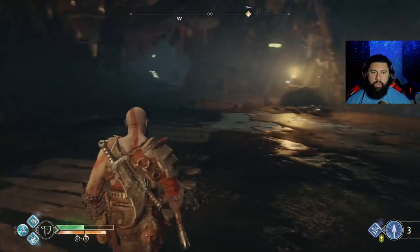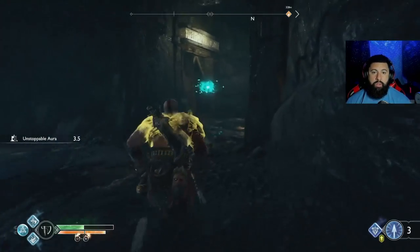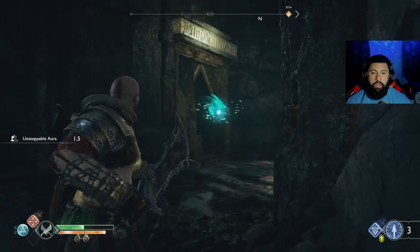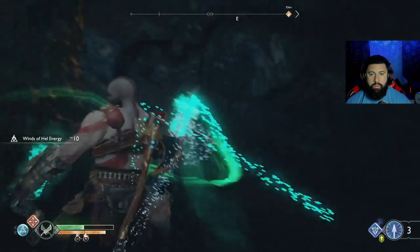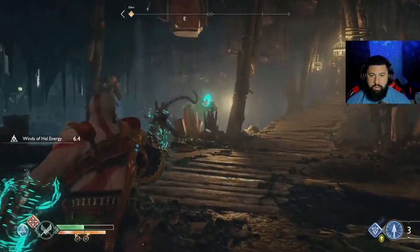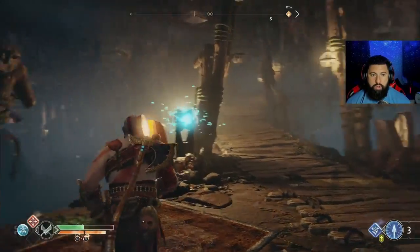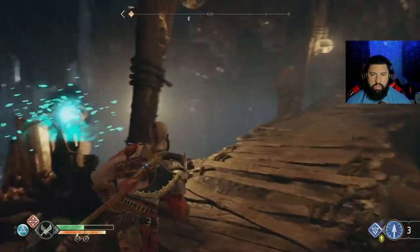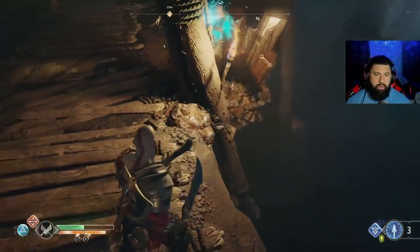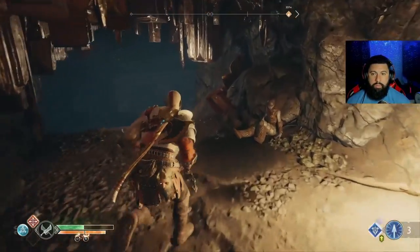We're in the Witch's Cave and we're gonna mess around in here and see what the hell we're gonna be able to do. So it goes in here — where did it go from there? It's in there. Now there's something over here where I can put it into.